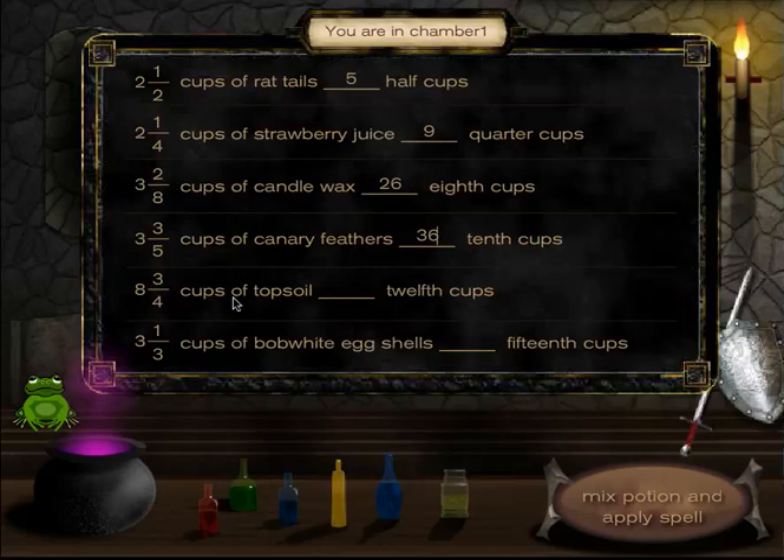Eight and three-fourths cups of topsoil equals how many twelfth cups? I'm going to have to triple this improper fraction. Four times eight is 32, 32 plus three is 35, and 35 times three is 105 — so it's 105 twelfth cups.